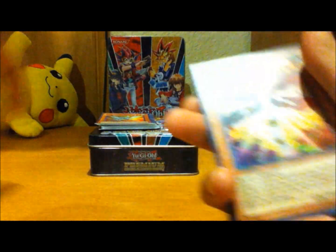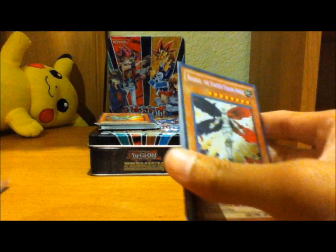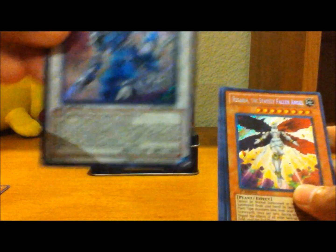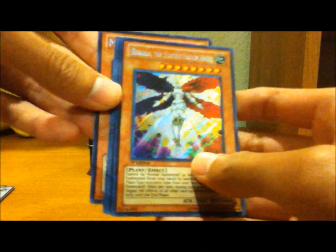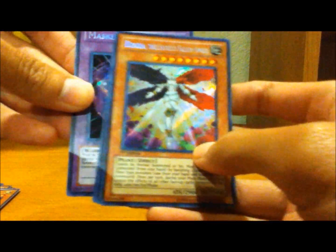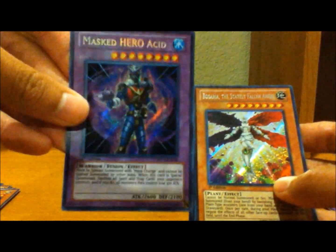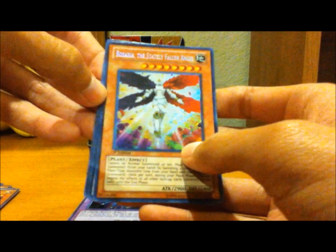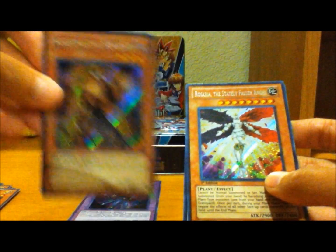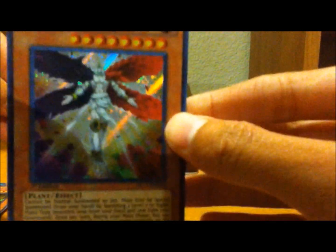We have Photon Sanctuary — I think it's a filler secret. Photon Wyvern, he has a pretty good effect. Gravity Warrior. Ma'at. I'll read these effects later. The Masked Hero Acid, looks pretty cool — I wonder who uses them in the anime. Kagemucha Knight. Void Ogre Dragon. And Rosaria.